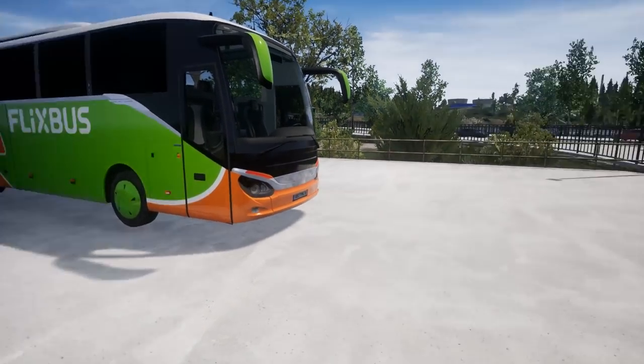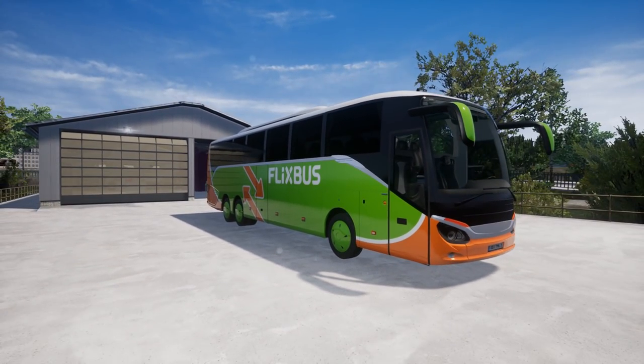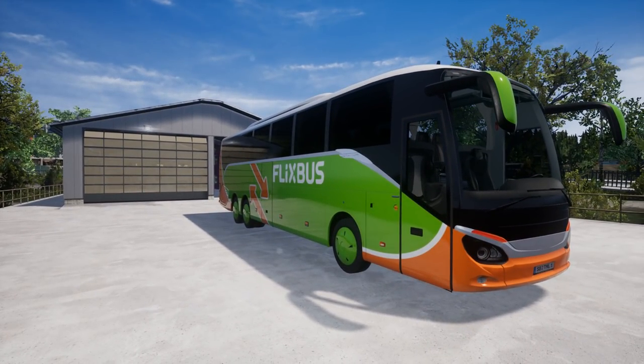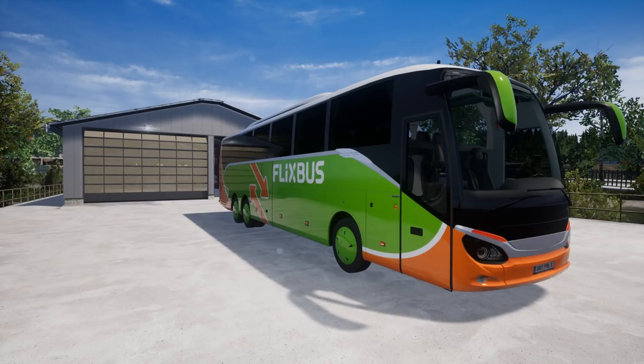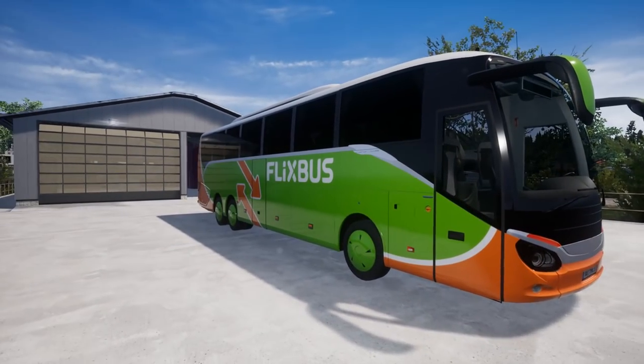This is the Comfort Class HD. There are a few buses in this pack — I believe they're all the same, just different lengths. Check them out; I'll put a link in the description box below. I did buy this with my own money; I'm not sponsored. I haven't bought the Switzerland DLC yet, but for now, this is our vehicle today.